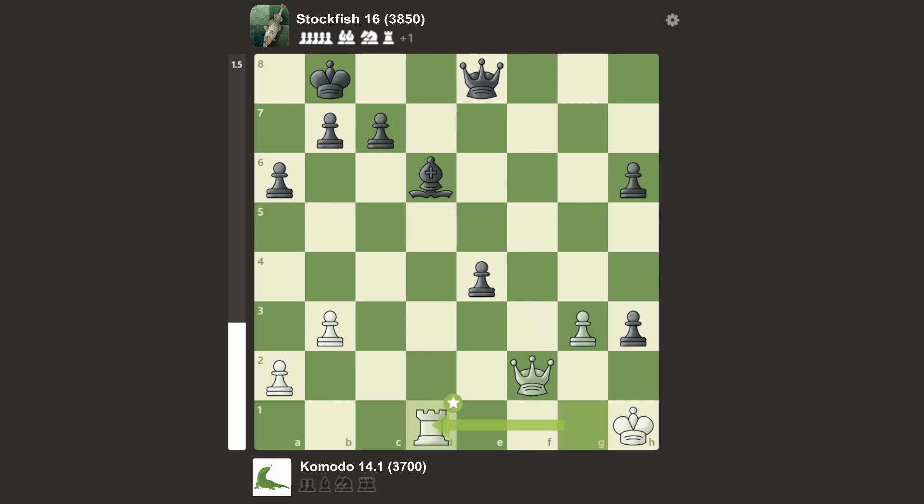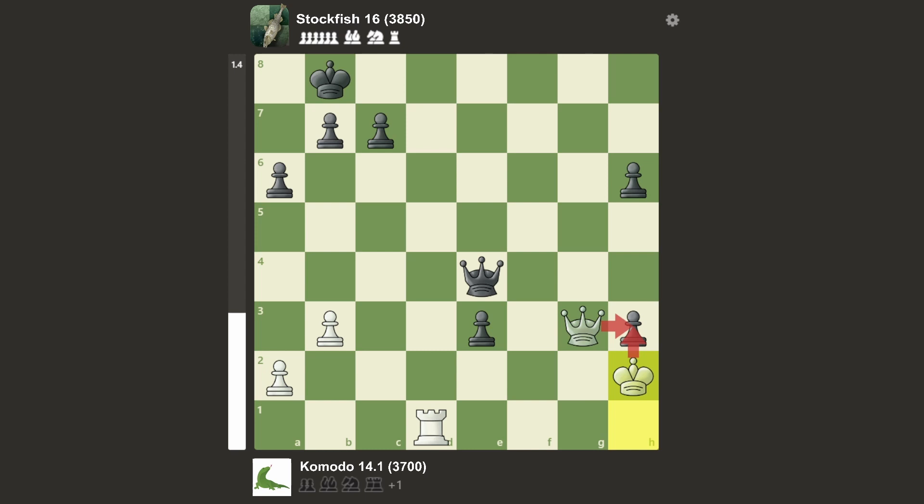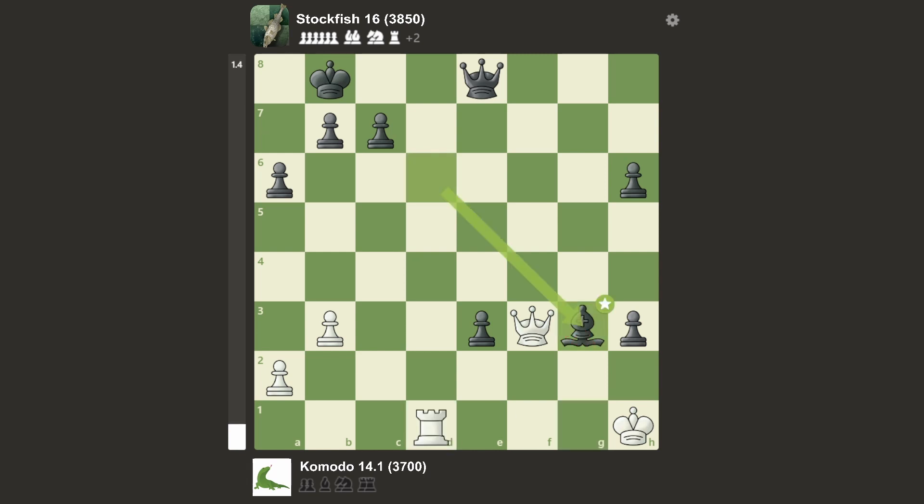Takes, takes, and here Stockfish is actually completely winning, as you can see on the valuation. We have e3, attacking the Queen. Queen f3, and Bishop takes pawn — sacrificing the Bishop. Why? If you take, Queen moves here, and then Rook is lost. That's why — makes sense. Instead this was played, and it goes from a 1.4 advantage for Stockfish to a 4-point advantage.